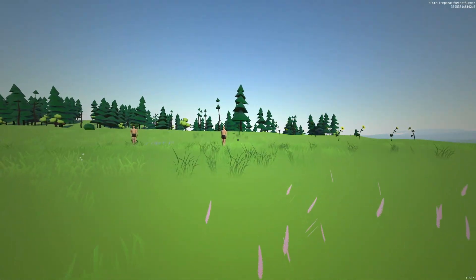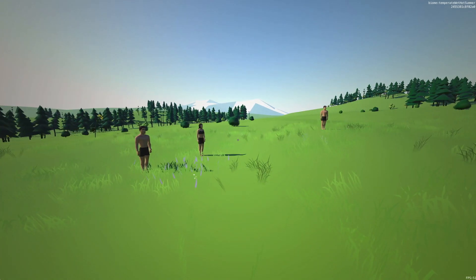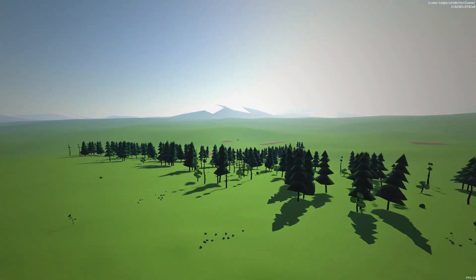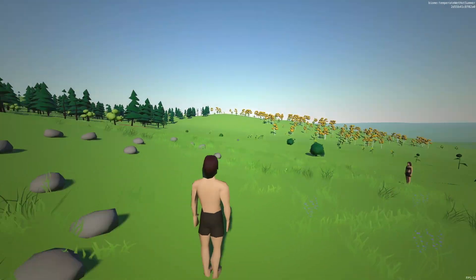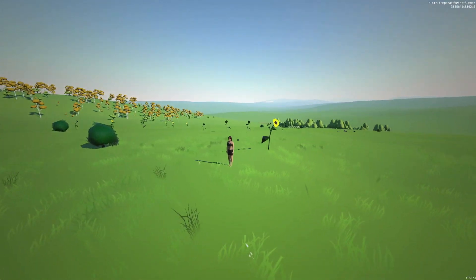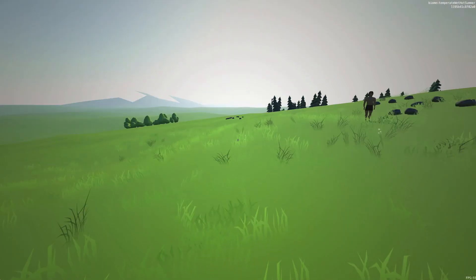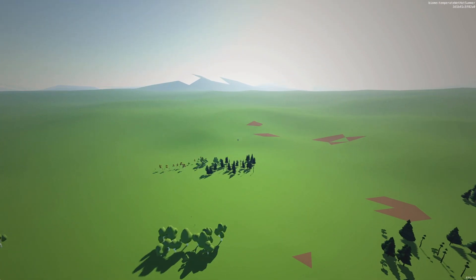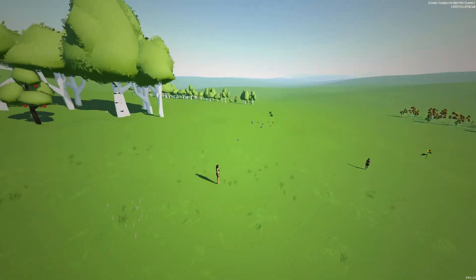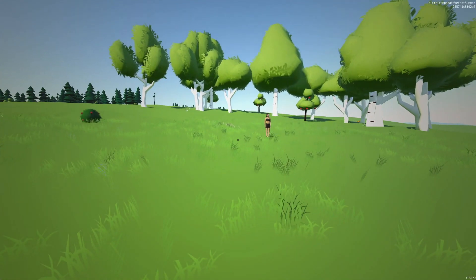That's another new thing. At the moment they're all standing around doing nothing, but they're going to actually be busy doing their own little lives. There are a number of them around. Each tribe, if you click on them, will tell you some information about the people there — what their base skills are and sort of attributes. You can then click to lead that tribe. It's a nice way to start the game — you can find a place you want to start as well as the people you might want to start with.